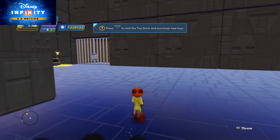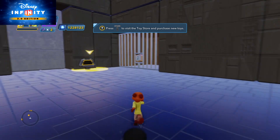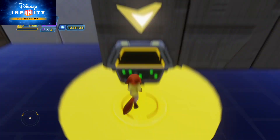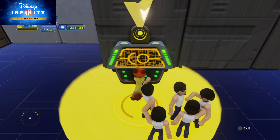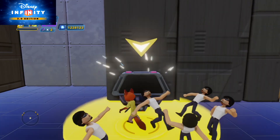The radar marker is pointing at the terminal again — we have to open another door. There are four dots on the mini map in this toy box. I'm not going to tell you what they are though, because that's spoiling it — you have to take a guess yourself.